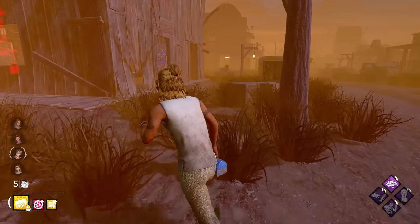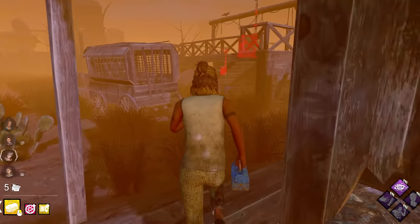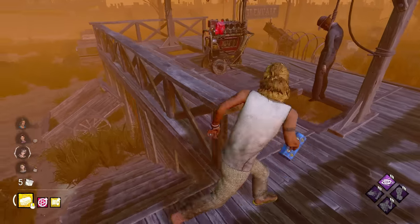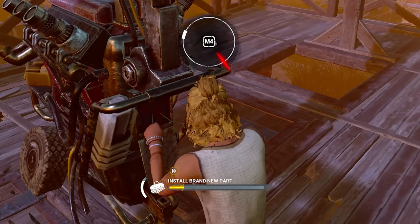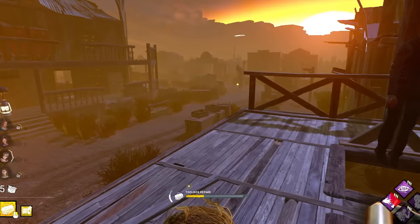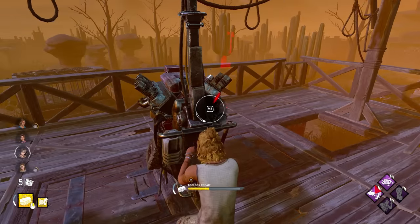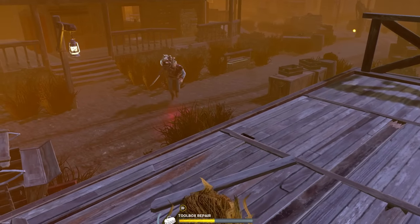We are in on the Dead Dog Saloon, which is DBD's best 3-gen map in the entire game. This 3-gen here in Gallows is almost impossible to pop against characters like the Knight, the Skull Merchant, and even the Wraith, who have a very high chance of holding this basically forever. Obviously all the S-tiers like Blight, Spirit, and Nurse can hold this 3-gen as well. The idea was to put this map on, pop these gens, and break this 3-gen as fast as possible — and we actually do have a Blight.